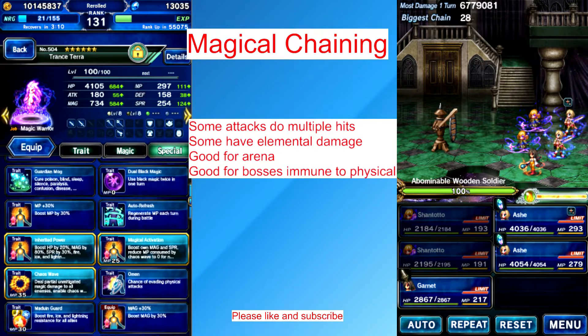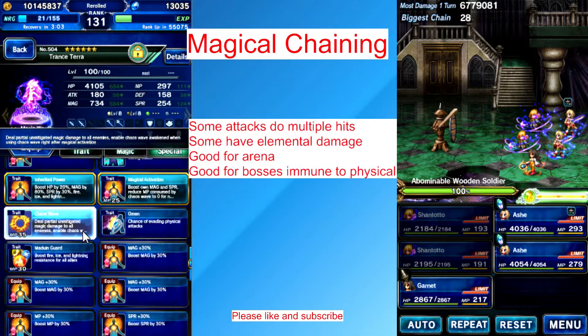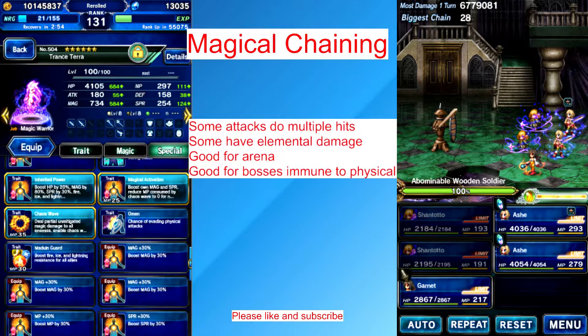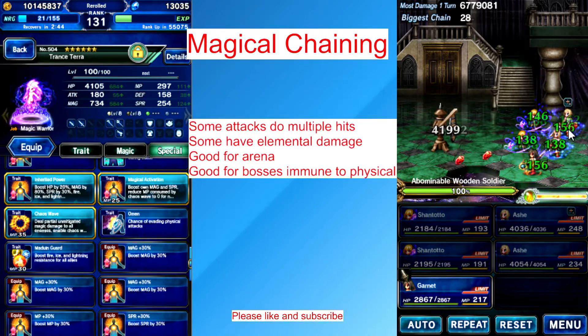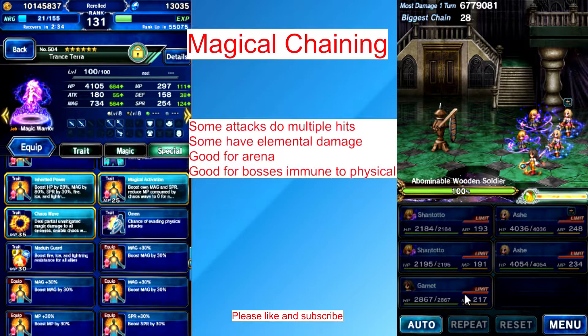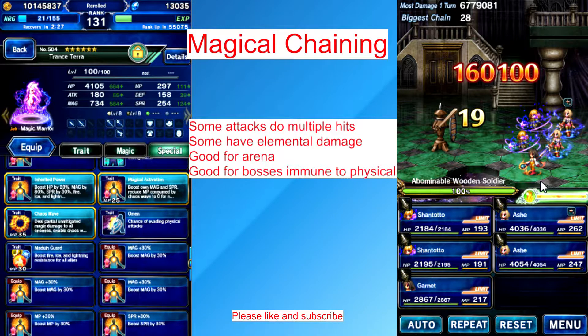Elemental damage does more damage, but the problem is bosses are sometimes immune to it. Her Chaos Wave deals partial unlimited-gated damage to all enemies, so it's really good. Let's see Ash's attack — we're going to try to chain like the physical chain, both at the same time. You can see that proc — they went off. It's only max 19 because Ash doesn't have dual cast; that still cannot be dual cast — it's in the ability.